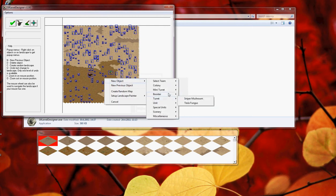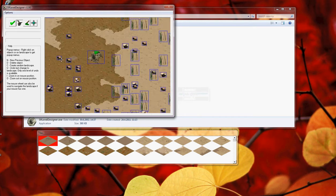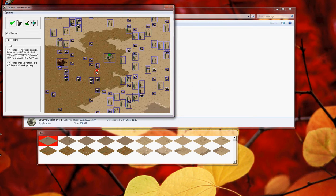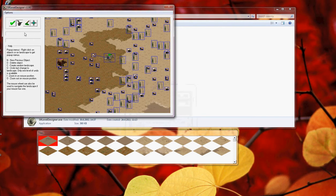You can make turrets and mini turrets. You can undo with U. You must link your turrets to the colony.